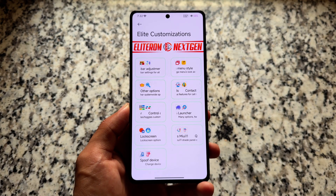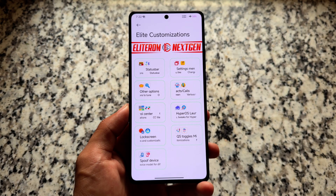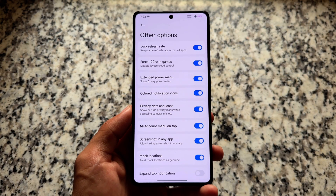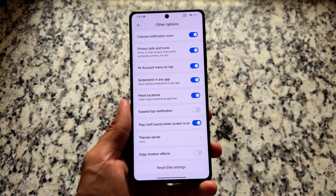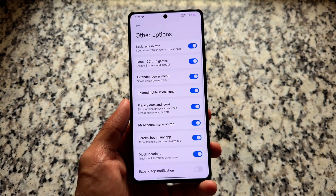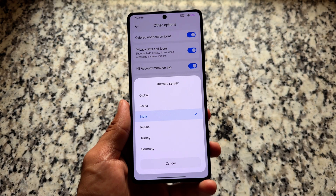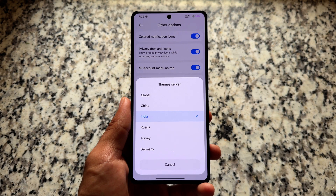It brings a lot of customizations and features — for example, status bar settings, control center, HyperOS launcher, and spoofing options, etc. There are also exciting options like screenshot in any app, force 120Hz in all games, and a theme server. If you want to apply themes and need an import option, the theming options are very good here.